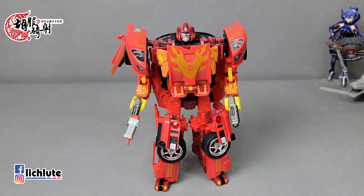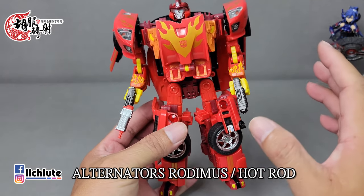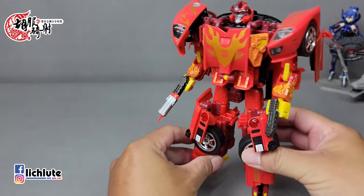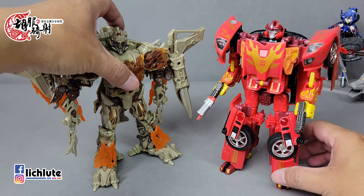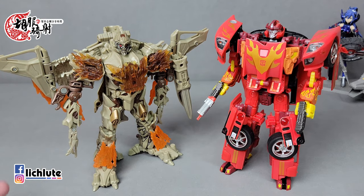欢迎各位再次收看，虎部继续的变形金刚分享时间，这是1420集的节目。今天介绍一款充满回忆的玩具——这个AT系列的Hara还是Rodimus。得到它是在2014年，变形金刚电影第四集上映前没几天的那个夏天。有一位从大陆到台湾骑车环岛旅游的朋友，到我店里来，送了我这一对玩具：07年V级的黄金Megatron，配色非常稀有，我当年节目里说过独缺这个配色，结果他14年居然带来赠送给我，真的非常感动。